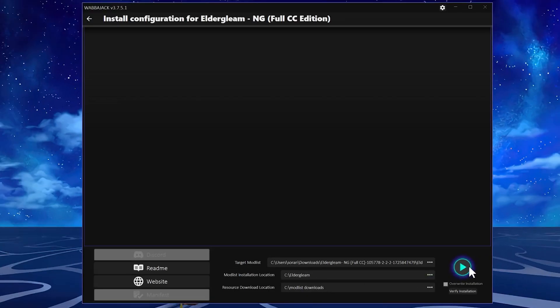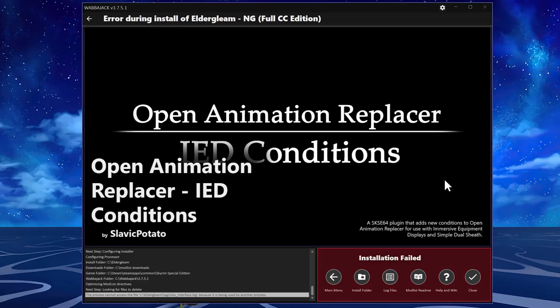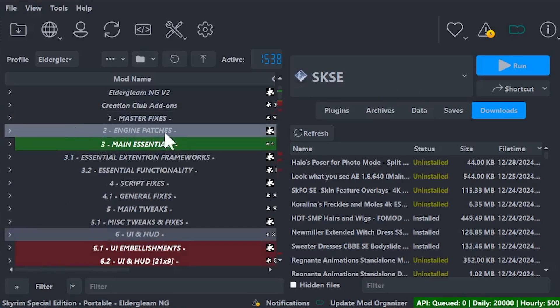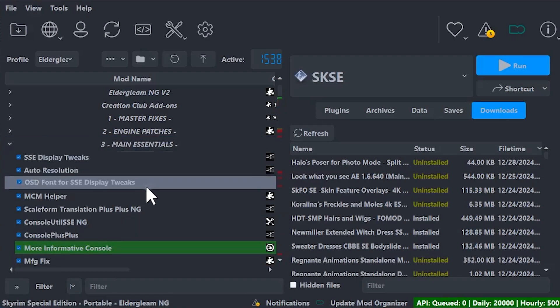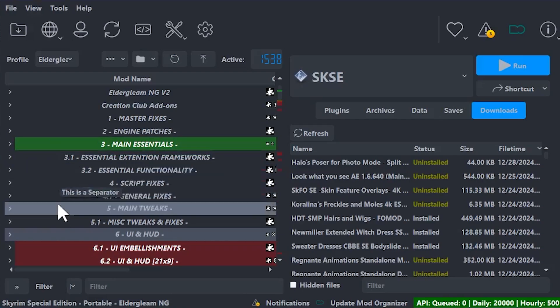Next, simply click to download and Wabbajack will download all of the mods. Normally this is where you'll see all of your mods begin downloading through Wabbajack — in my case it has already completed. Once Wabbajack is done and you see 'Installation Completed,' you can close Wabbajack and open up Mod Organizer. It should begin to look something like this — you'll see master fixes, engine patches, main essentials, and all of these in a proper load order. You can even expand these to see each individual mod in its proper load order.